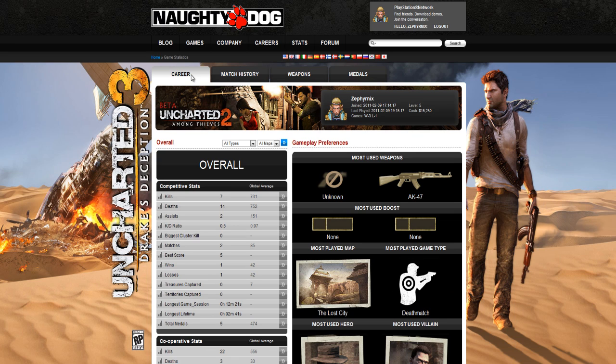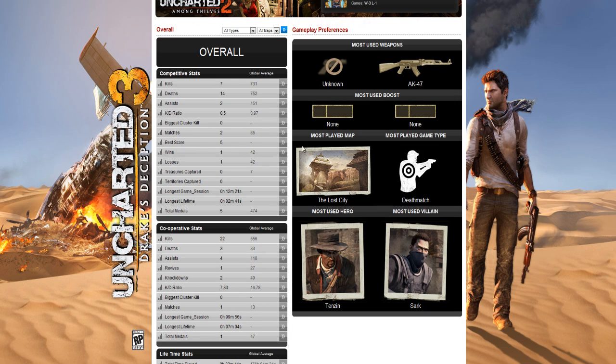So of course here you got career, match history, weapons and medals. You start off with the stats of how you played and everything like that. I'm level 5 right now — I just picked up the game today. How many games I've won, how many games I've lost, my cash. You got kills, how many deaths, how many assists — things of that nature. Definitely kill to death ratio. Actually pretty cool.